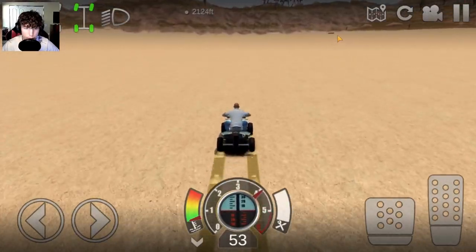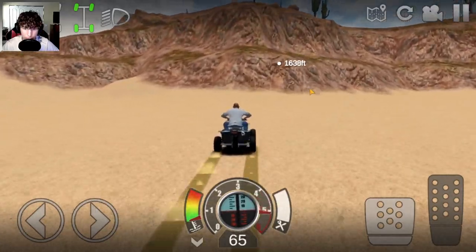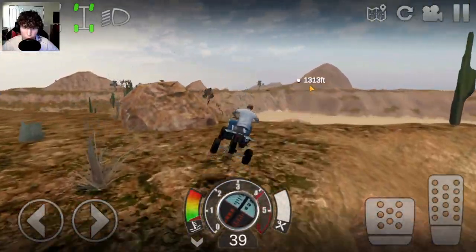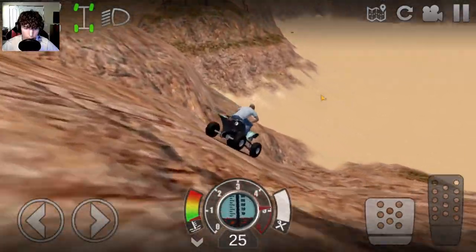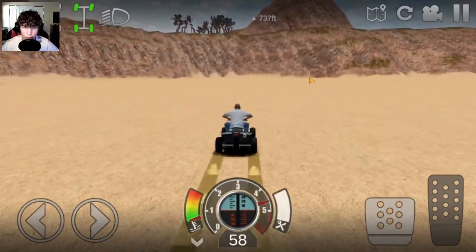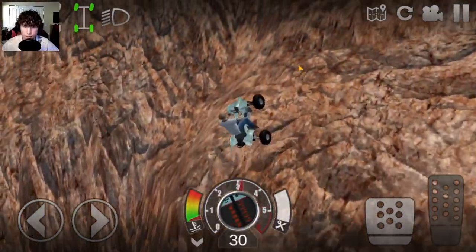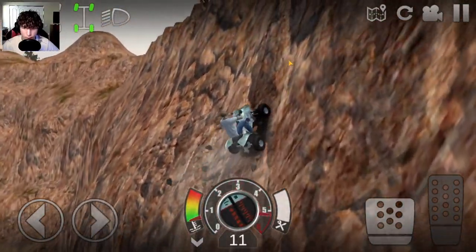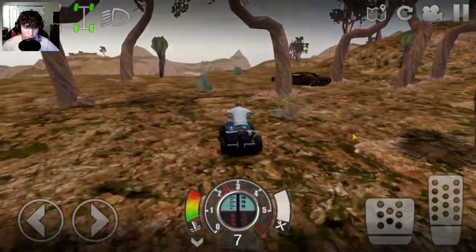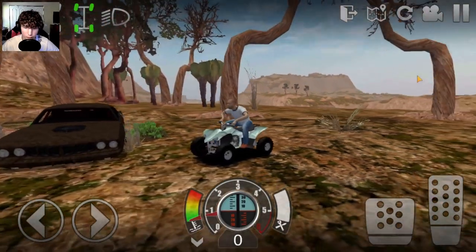I haven't played this in a second, as you can see. Oh, and we have some money to collect — thank you very much, let's grab that. This is why I grabbed a four-wheeler instead of an actual truck, so that I could do this. Even more money — let's go ahead and grab that as well. This is why you want to come to the desert map and unlock it first. We're going up — and we can make it.